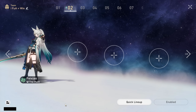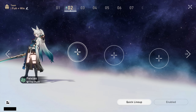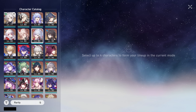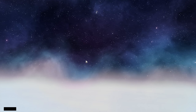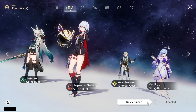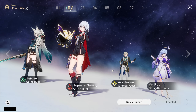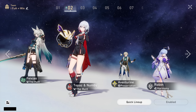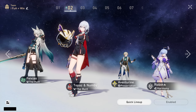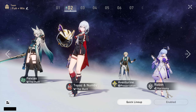Now for team ideas for Feixiao: her best team is running her with other follow-up characters, as that's where she performs best. The ideal team composition is Feixiao, Topaz, Aventurine as sustain, and Robin as harmony support. Topaz's debuffs increase follow-up damage, Aventurine is the best follow-up sustain with his own follow-up attack and enemy crit damage debuff, and Robin is the best harmony support for follow-up teams in general.